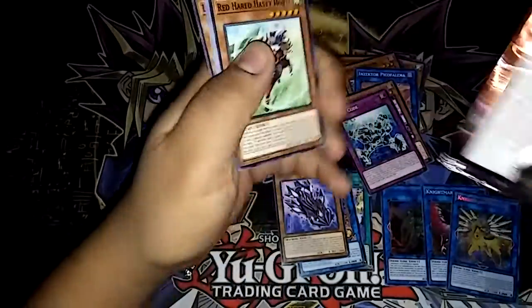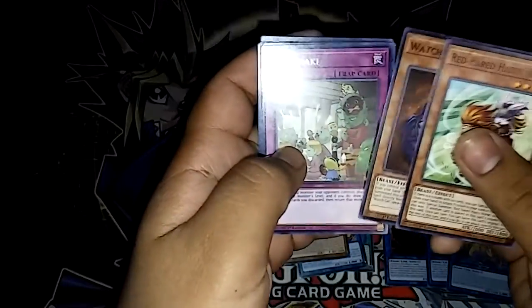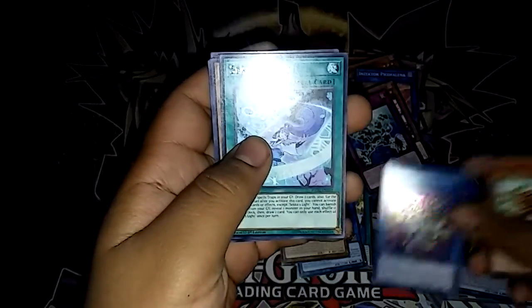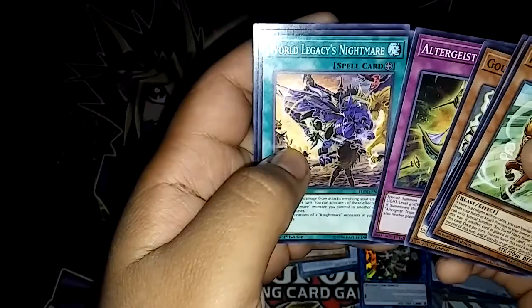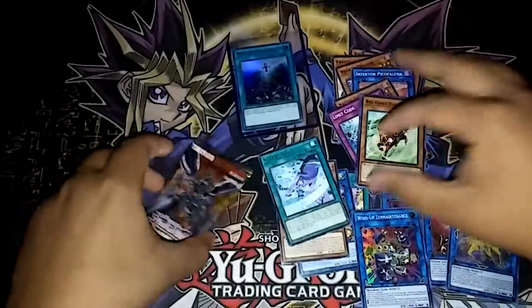Then we have Red-Haired Hasty Horse, Watch Cat, Mamaki, Wind-Up Zen, Maintenance, Zekka's Lightning, Goku Bear Hug ultra, Emulator, World Legacy Nightmare, and Link Streamer.